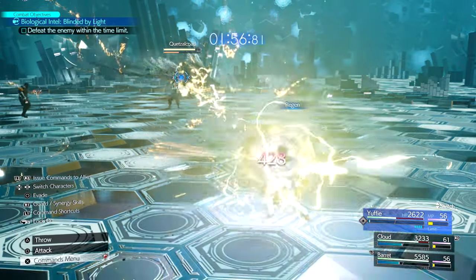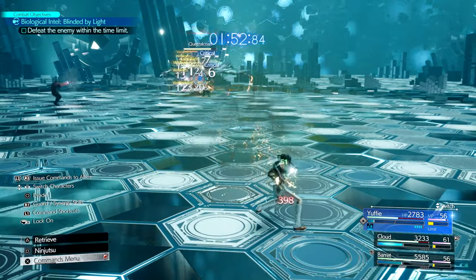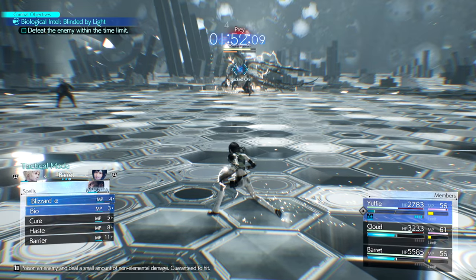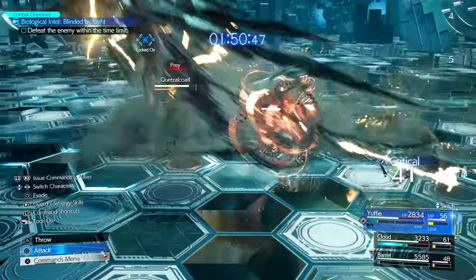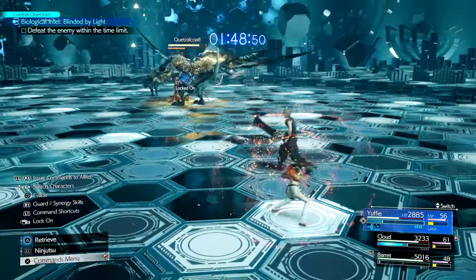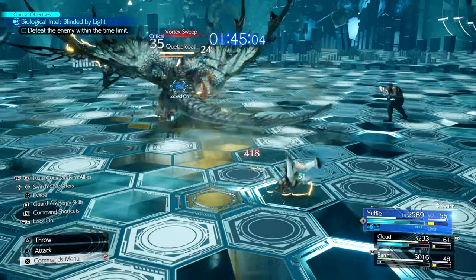One final thing that needs to be said about Yuffie is the Mug ability — it comes with the Steel materia. You can use Mug while airborne and it refunds some of Yuffie's ATB when it successfully lands, regardless of whether you were able to steal something or not. The yellow Steel materia is an essential part of Yuffie's kit and should never be taken off of her.